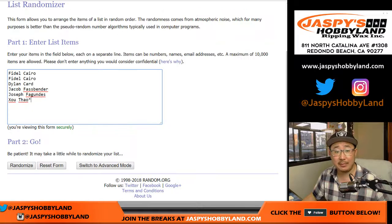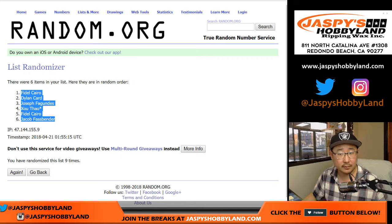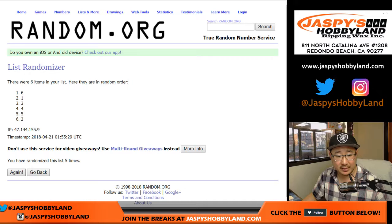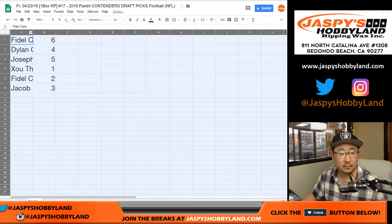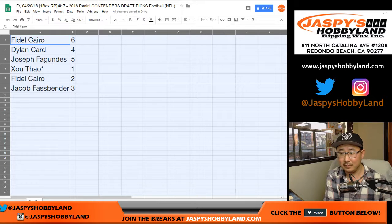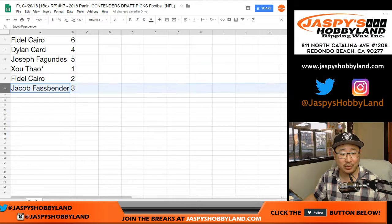Let's randomize each of those lists 9 times — 6 into 3 — and 9 times for the pack numbers. Result: 6 and a 3. Fidel with 6, Dylan with 4, Joe with 5, XT with 1, Fidel with 2, and Jacob with 3.